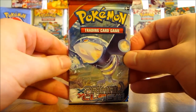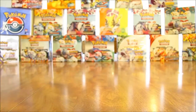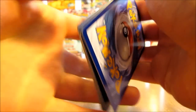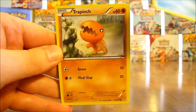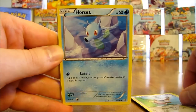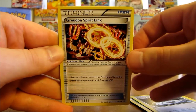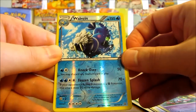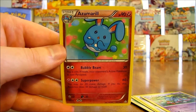Moving on to the next pack — four more packs after this one in the first half of the box, and then of course there's part two, the second 18 packs. Pack starts off with Mudkip, there's Trapinch, Nosepass, Spinda, Horsea, Silent Lab, Groudon Spirit Link, Heat Arena. Reverse holo of Walrein — third rare reverse holo of this box — and the rare in the pack is an Azumarill.